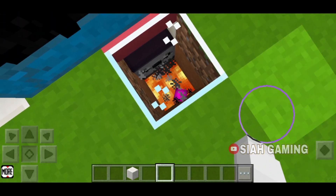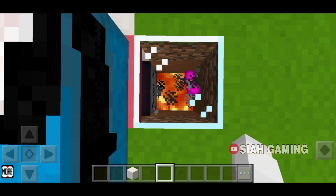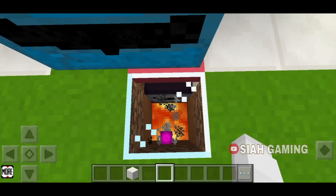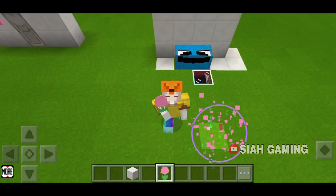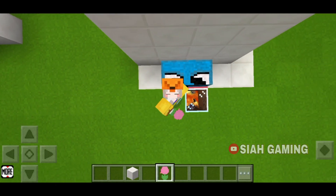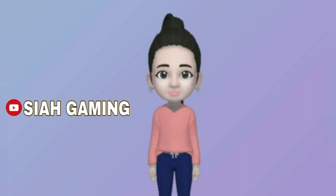Now we will just put our items right here. And as you can see on the glass, the dropper is throwing the items into the lava. That was all for today, I hope you liked it and I'll see you in the next video, bye bye!